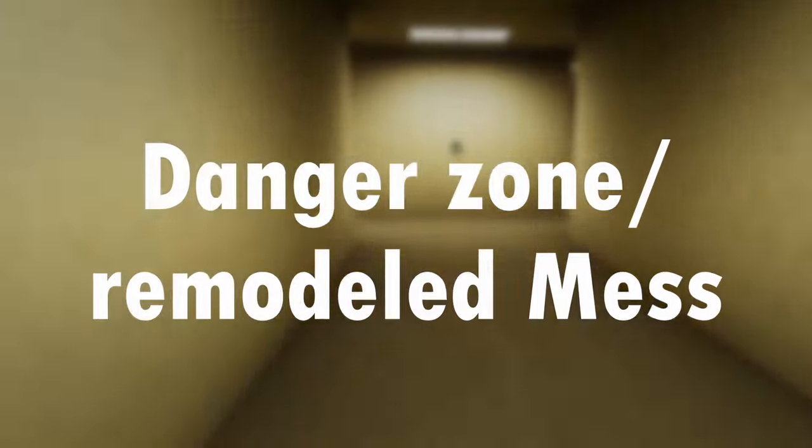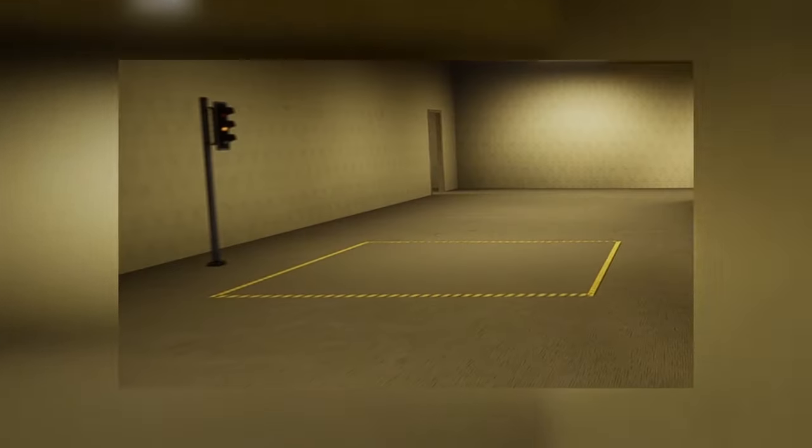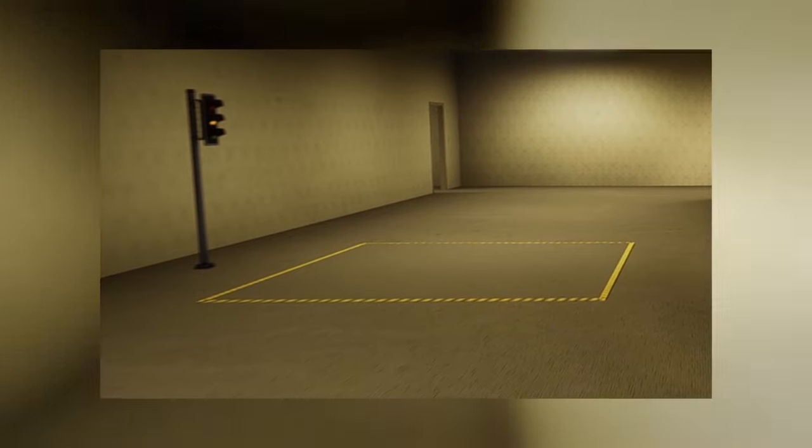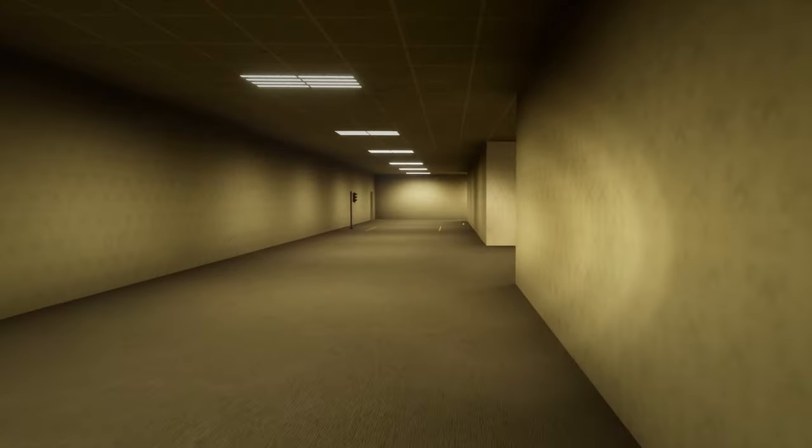Number 3: the Danger Zone and the Remodeled Mess. This level in Escape the Backrooms is a combination of two levels, and the way they portray it is super cool. The mechanic is that you no-clip through the floor and can transfer from Level 0.2 to Level 0.1 and back, which is super cool level design. The level makes you do this because you need to flip switches to close the gate containing a bone thief. Not sure we'll see it again, but it's a very cool mechanic.